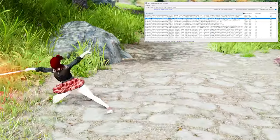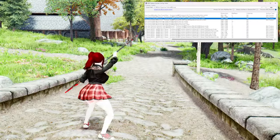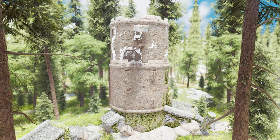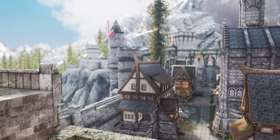By using the DDS Texture Scanner, you can proactively identify problematic textures before they cause any issues in your game. This is especially crucial when dealing with large mod lists or custom texture packs, as even a single problematic texture can lead to crashes or instability. With this tool in your arsenal, you can ensure a smoother and more enjoyable gaming experience.